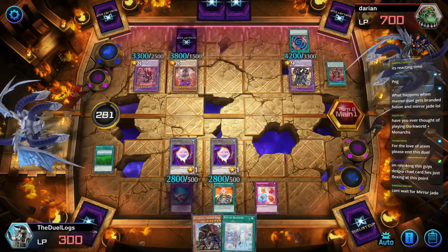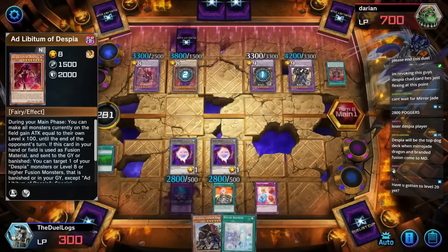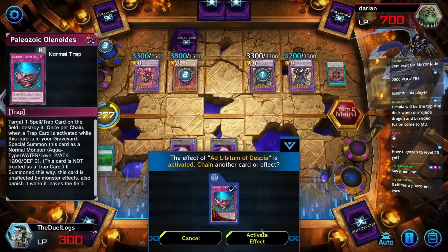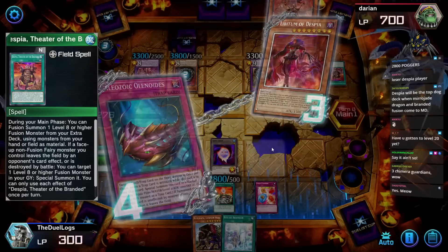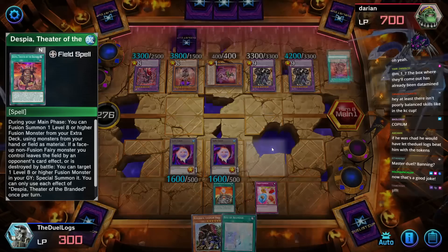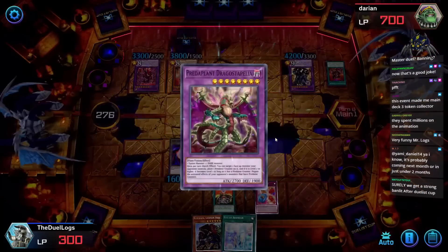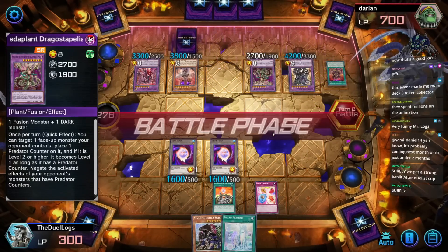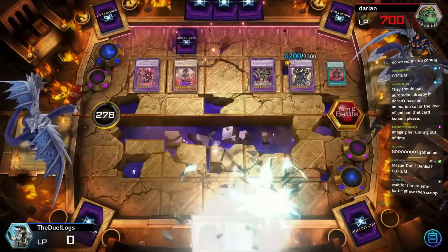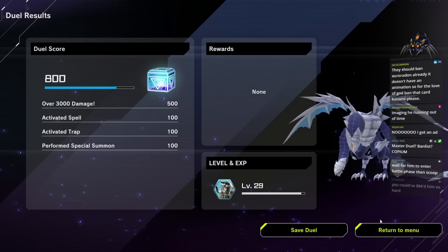I gained 100 more attack points — I'm revoking this guy's Despia chad card. The sweaty event is full of sweaty gamers — has toxic gamers in it? No way. I was gonna change the deck but I forgot what I was going to do. I was gonna add Reactor Slime. Three Chimeras — well, I bounced one of them so he might have only been playing two. This event made me main deck three Token Collectors and I haven't run into a single Adventure yet. He finally attacked my tokens.